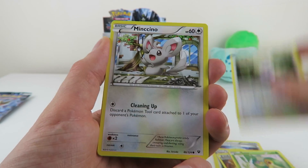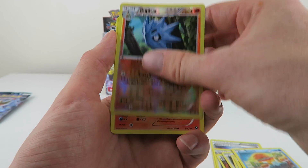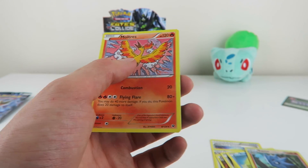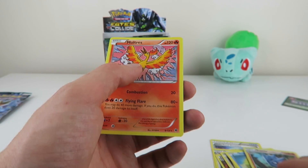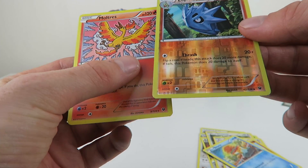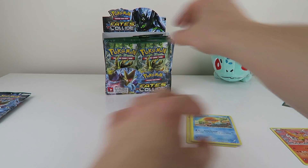Snivy, Whismur, Minccino, Riolu, Binacle, Pupitar reverse. The rare is a Moltres. I didn't actually realize I was on the red. As you can probably tell, a rare Moltres and a Pupitar reverse. That was a bit daft of me sitting there.